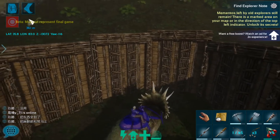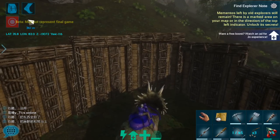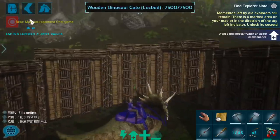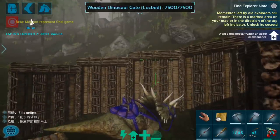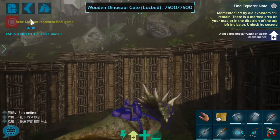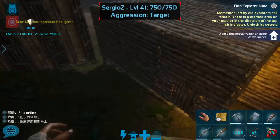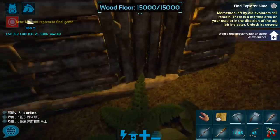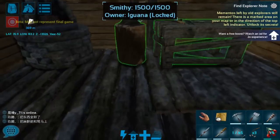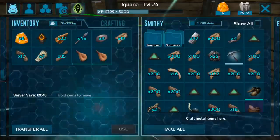You can see in the upper right-hand corner that I have that Find the Explorer Note quest on again. It's driving me crazy that I haven't managed to finish that quest yet. So one of the objectives for today is to take the trike out, who is hopefully strong enough to protect us, and go figure out a way to get those Explorer Notes and finish that quest — and hopefully get some good loot, because the Ascendant Bow we got from the last quest was kind of amazing.